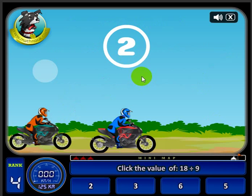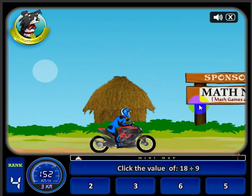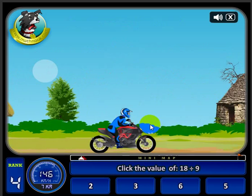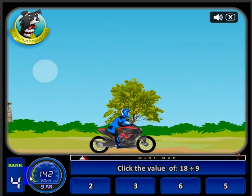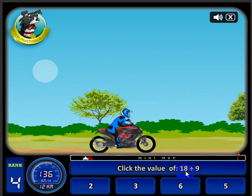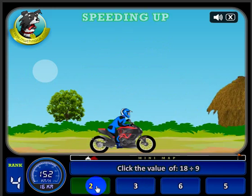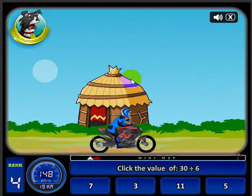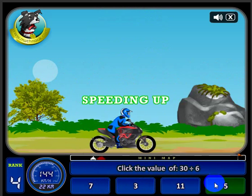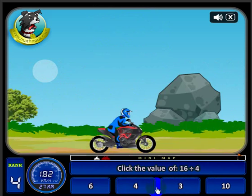So this is a math motorcycle racing game, and here's your player. When you start out, the players take off. The way you get the motorcycle going is — right now it's going 142, and it's slowing down as time goes by. If I answer these division questions correctly, it'll speed it up. Let's go ahead and click the answer — it's green, showing I got the correct answer, and the motorcycle is speeding up. You can see the speedometer increasing as I answer the questions correctly.